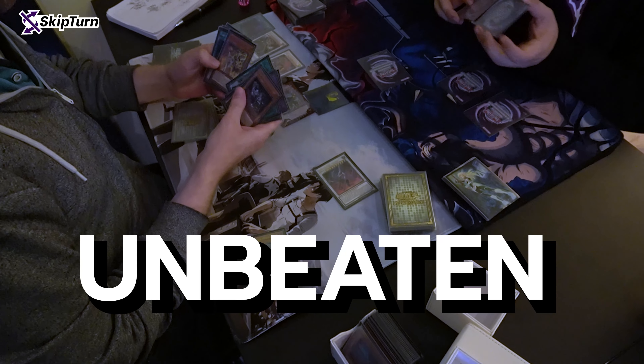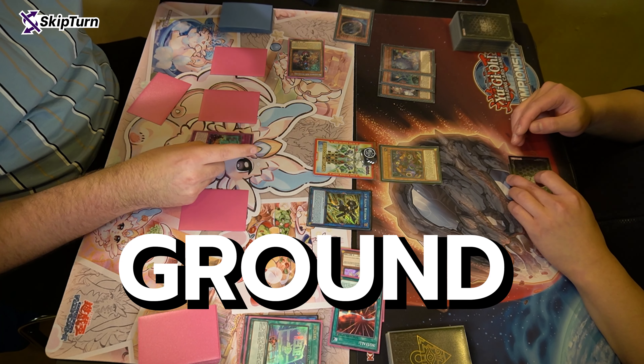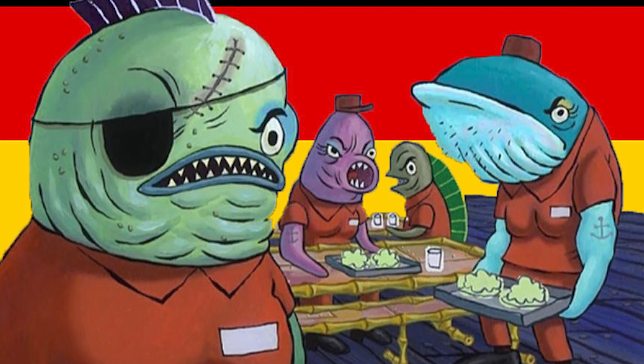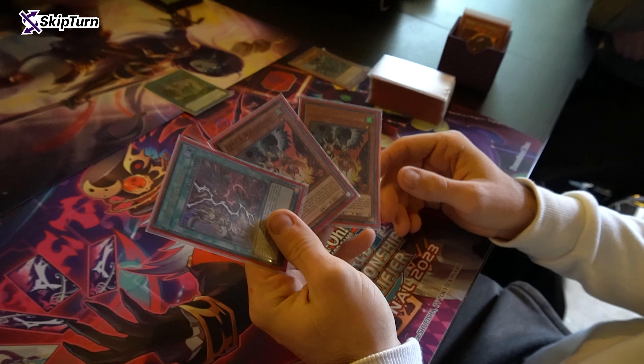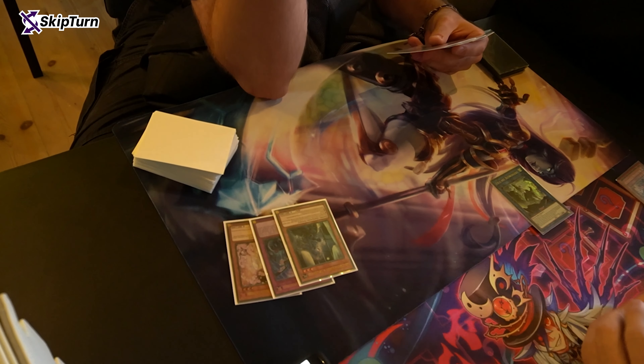What happens when I take my unbeaten behemoth of a Rescue Ace deck and ship it to my local game ground for another spin against some of the feistiest players of the German UBO Underground? Maybe not what you think. Welcome back to Skip Turn YGO, I'm your host Marvin, and today we are having a look at my latest try to go on and claim victory once again at my locals.